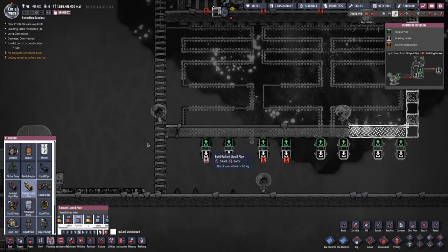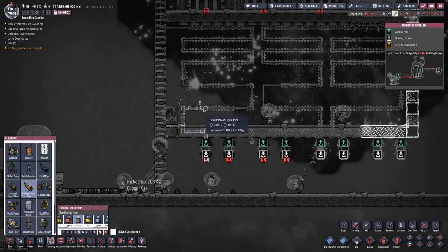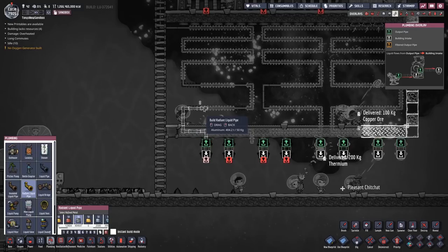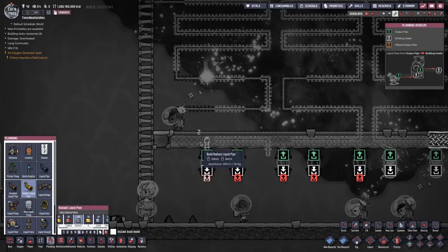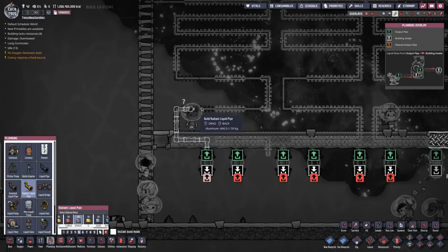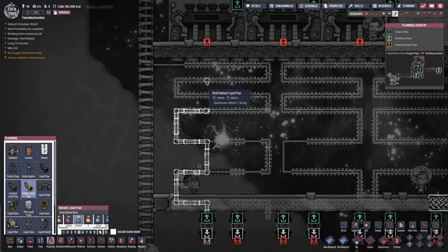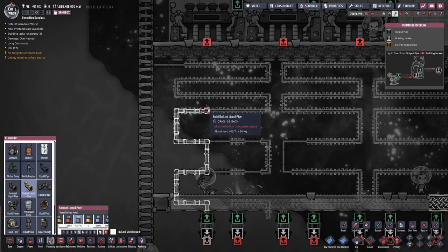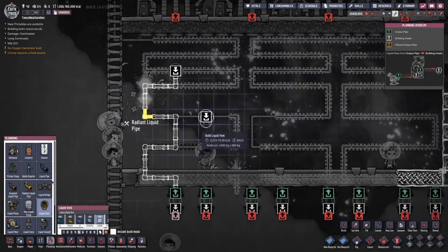I'll use an aluminum radiant pipe — aluminum has such good conductivity, it's hard not to use it. I'm pretty confident you could get by with something with lower conductivity, like perhaps iron. You'll see we want to route the pipe through this first heat sink, and there will be another heat sink right here, another one above that, and another one above that. The last three tiles are inside the steam room, and there's not really any point in running the pipe through that area, so I'll just put it right here, and the liquid vent will go on the end of the pipe like this.